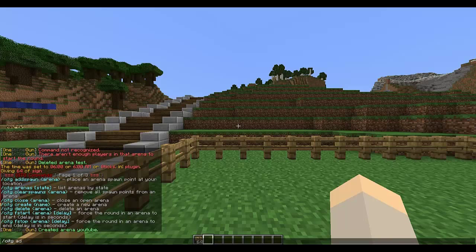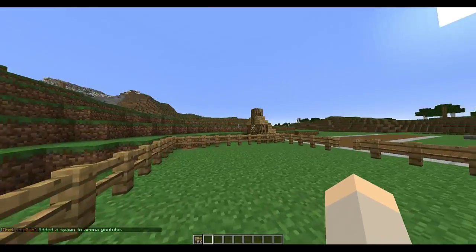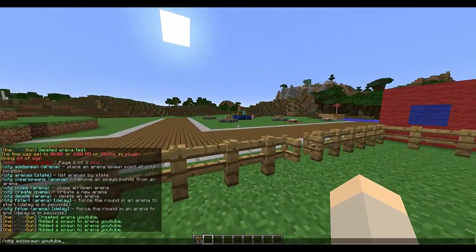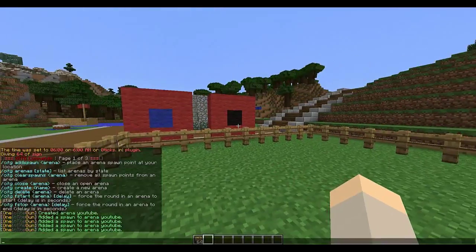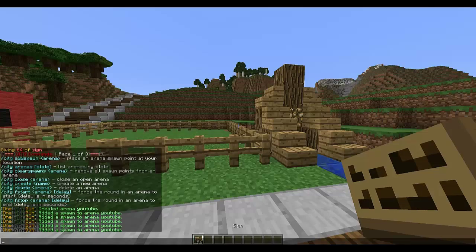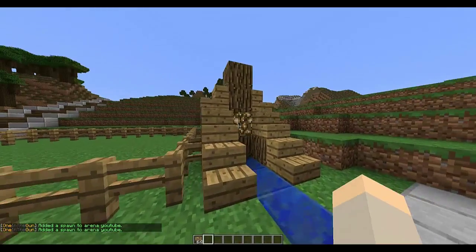Now let's add some spawns. The command is 'oitg addspawn YouTube'. This is similar to other plugins where you just run the command repeatedly to add lots of spawns like so.